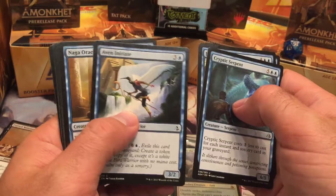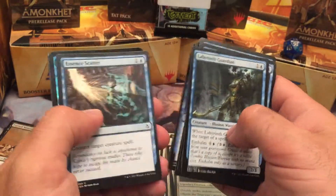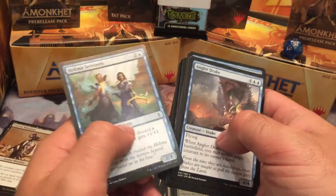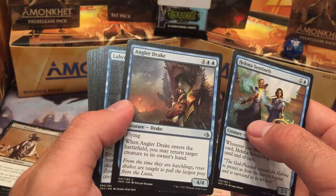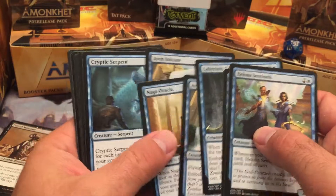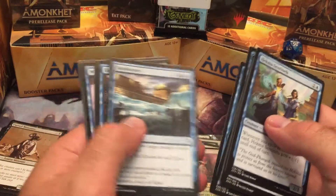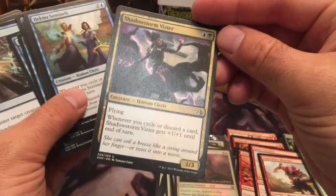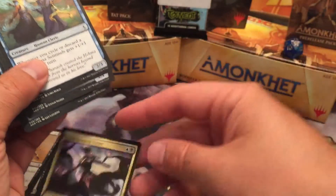For blue: Cryptic Serpent — for each instant and sorcery in your graveyard it costs one less, so it can be a 6/5 for cheap — keeping it. Two Aven Initiates with Embalm, Naga Oracle, Labyrinth Guardian with Embalm, Angler Drake as a flyer — we got a lot of flying, which is good. Hekma Sentinels. Seeker of Insight — whenever you cycle or discard a card, he gets +1/+1. Probably stays a 1/3 the whole game.